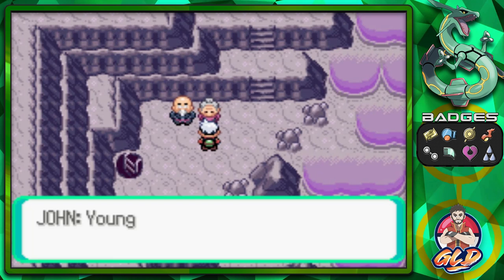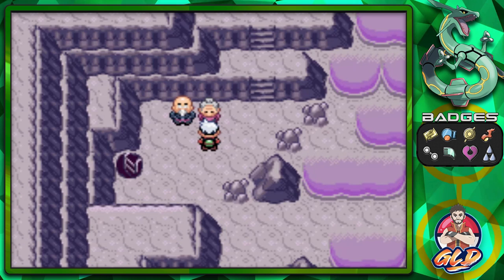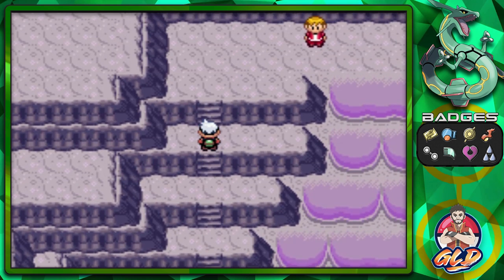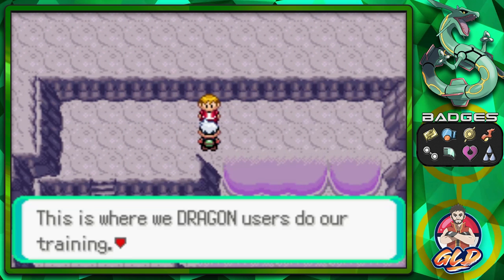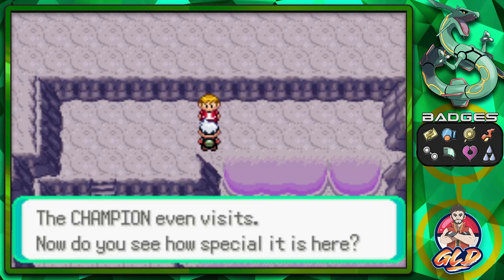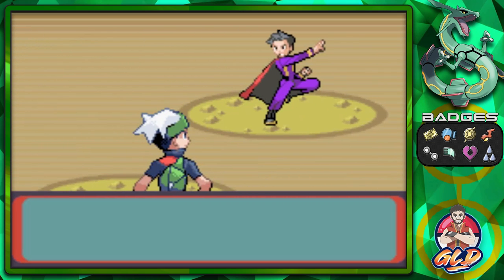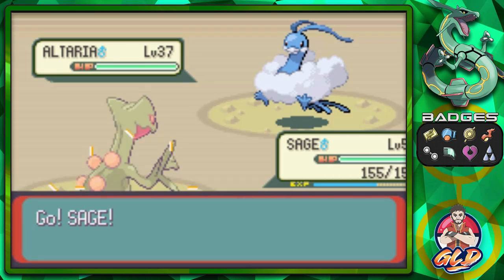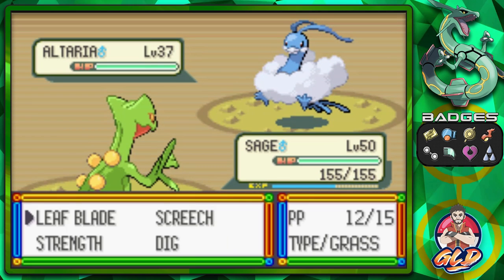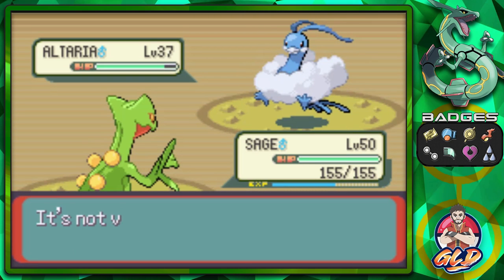Defeating them gives us their numbers and we can battle them again — their Pokemon levels will actually raise up. They're telling you about how they've been married 50 years and how strong they've become. This is where dragon users do their training and even the Champion visits — very special. Here we're taking on a Dragon Tamer with some good dragon types. Later in Omega Ruby and Alpha Sapphire this place has even more importance.